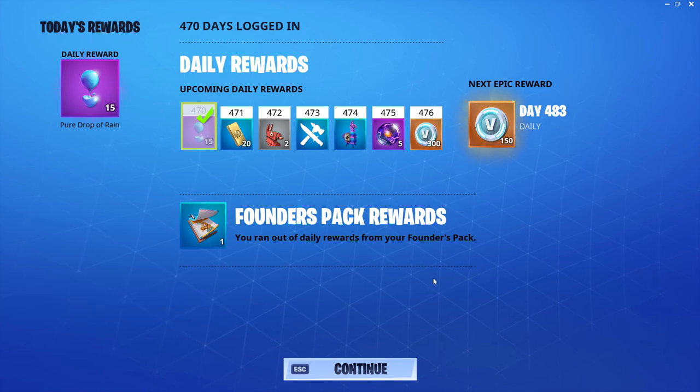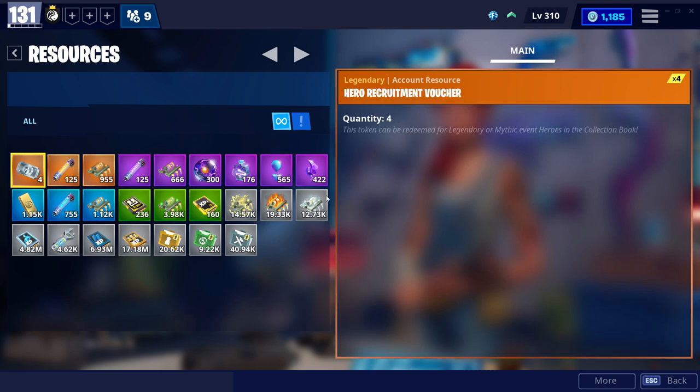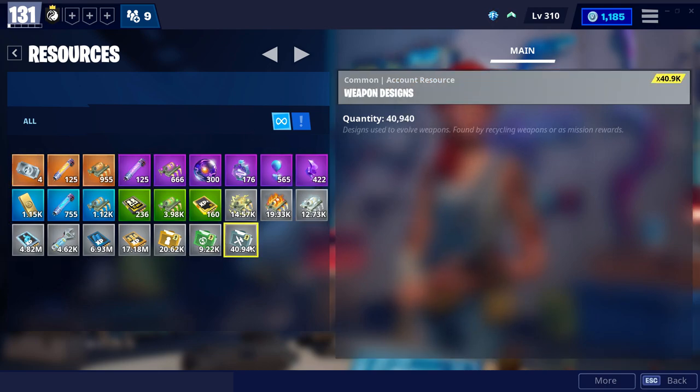Are the founder llamas worth it, and should you be obtaining the higher version of Fortnite Save the World to get those founder llamas? The founder llamas are going to be giving you weapons and some heroes, which is going to give you training manuals, weapon designs, and trap designs when you dismantle them. So they are a little bit helpful, and you're also going to be getting some survivor schematic and hero XP from them.